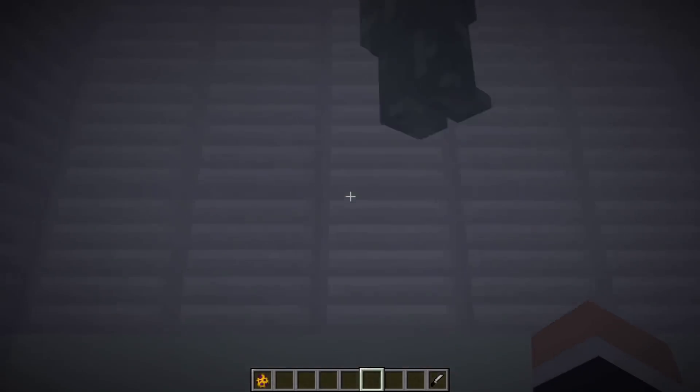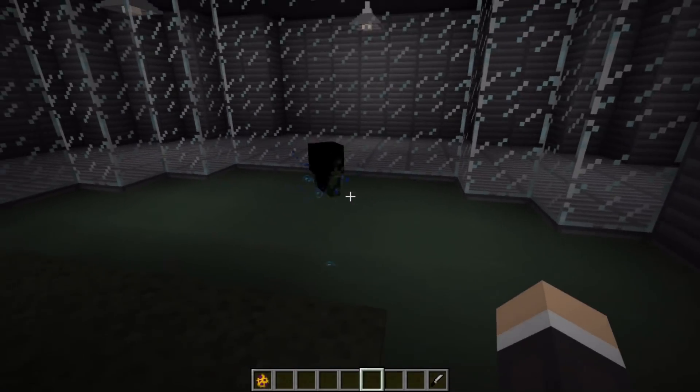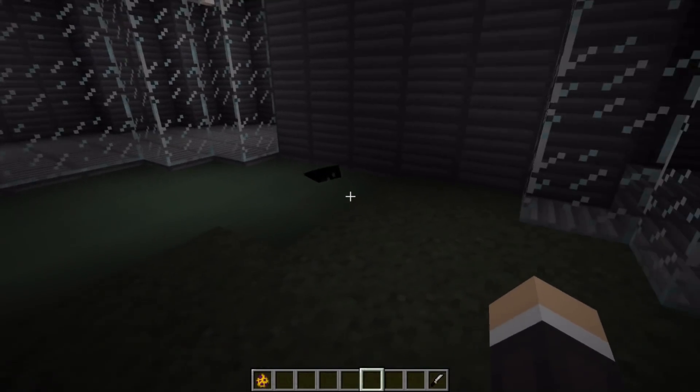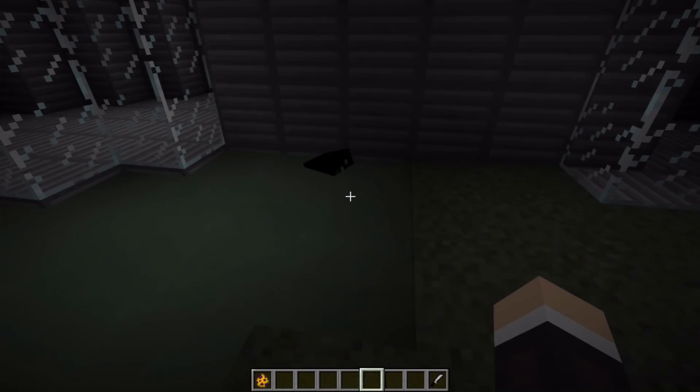The cool thing about her is she's actually got feet. I know that's not really a big deal in the real world, but in Minecraft, she's actually got feet, which is very cool. Come on, Ai — come out and say hi. You just like hanging out in the water?